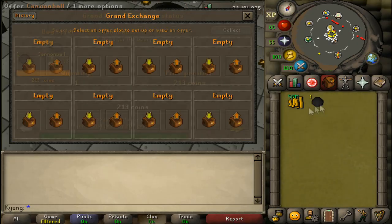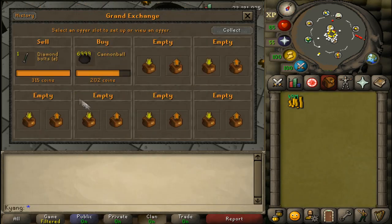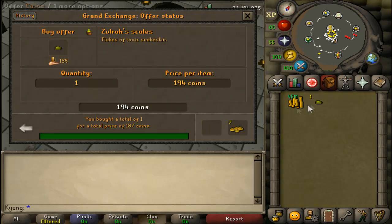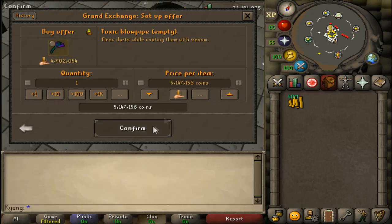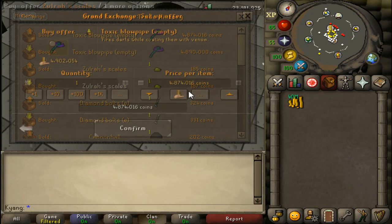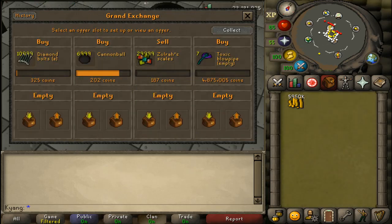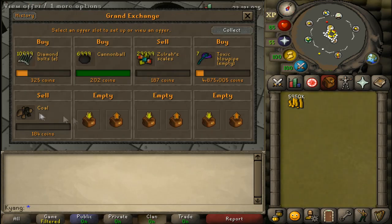The next topic I want to talk about is buying limits. In the background I'm flipping some very commonly traded items that people forget about their buying limits on — like cannonballs, you can only buy 7,000, and bolts, you can only buy 11,000. Buying limits reset every 4 hours, so every 4 hours you can flip cannonballs and bolts again. Before you start flipping, know what items you're going to flip and know their buying limits. I've added a link in the description to the Old School Wiki with a list of the most popular items' buying limits — check that out before you start flipping, it will help you immensely.